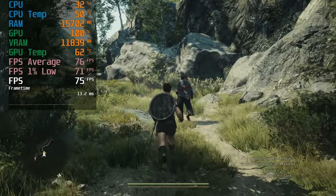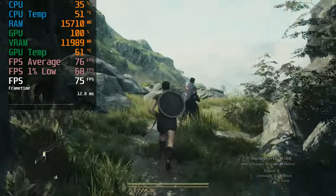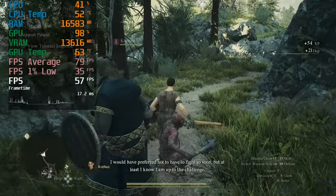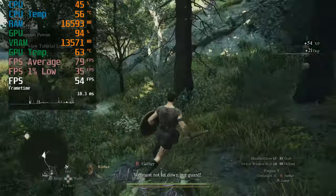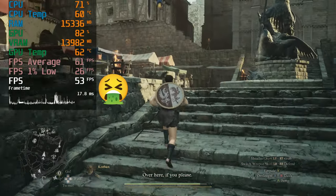With these settings, you'll get a frame rate that fluctuates between the 60s and 80s in most areas. If you'd prefer a more consistent frame rate, set the frame rate cap to 60 FPS. Your performance will occasionally dip into the 50s during combat and in areas where the CPU bottlenecks your GPU. And speaking of bottlenecks, your performance will take a huge hit in towns and cities — but we'll talk about that later.